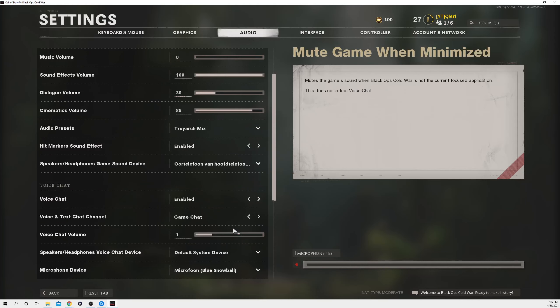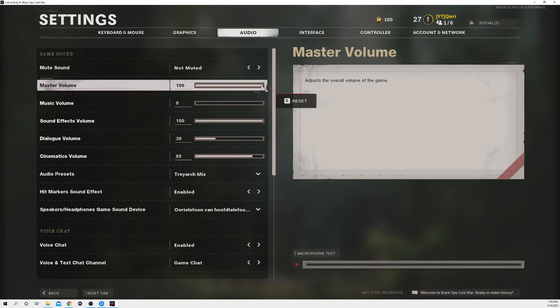On here under Speakers/Headphones game sound device, you want to go ahead and select the specific device that you want to hear the sound from. That's how easy it actually is — you can also just copy my settings if you want.